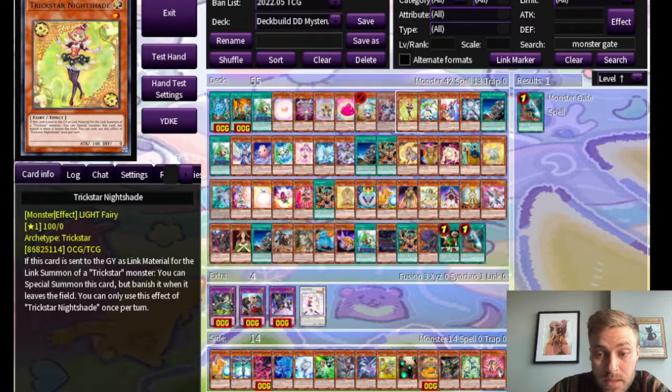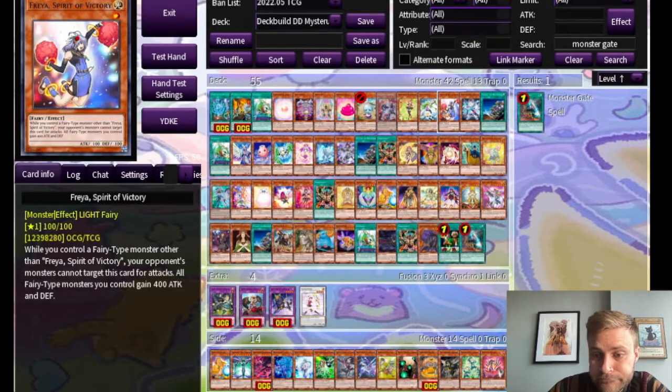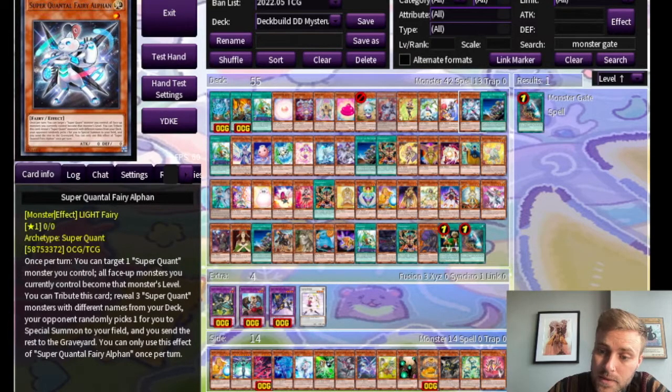Trickstar Nightshade lets you link climb if you're doing Trickstar things — you could also burn your opponent instead of just trying to deck them out, if you want to frustrate them in multiple ways. Cupid Volley lets you send cards from the top of your deck to the graveyard, which could be useful if you're trying to load up your graveyard with spells to draw more off of your field spell. Freya lets you boost attack and defense, which could make it harder for people to get over your Munin. And then Super Quantal Fairy Alphin — I'm not sure how to play Super Quant, but maybe the very smart people in the comments can tell me.